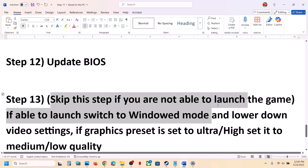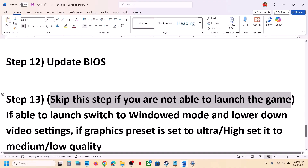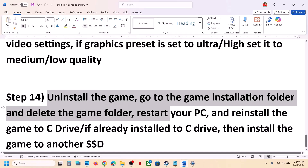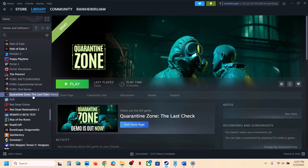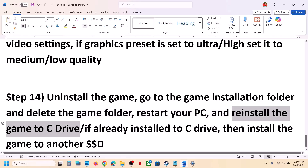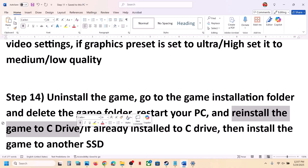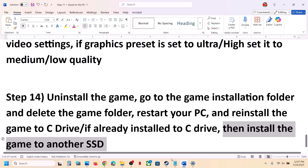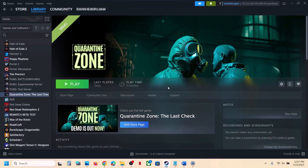If you're able to launch the game but it's crashing, you can switch to windowed mode and lower the video settings — if graphics are set to High or Ultra, set them to Medium or Low. The last step is to uninstall and reinstall the game to a different drive. Right click the game, select Manage, click Uninstall, then reinstall the game to the C drive. If already on C drive, try installing to another SSD. One of the steps shown in this video should help you run the game successfully on your Windows computer. Thank you for your time — please like and subscribe.